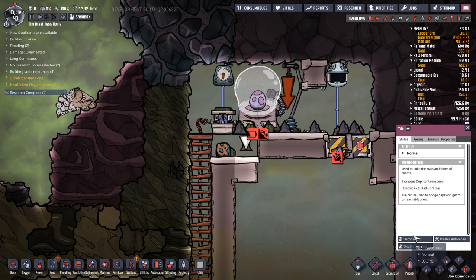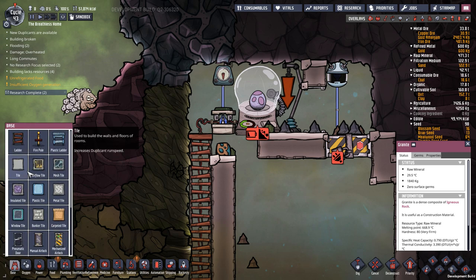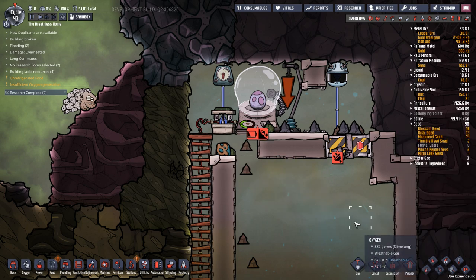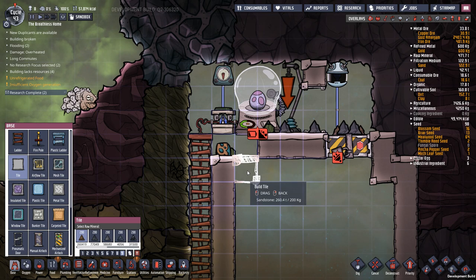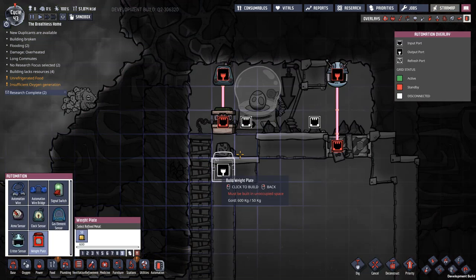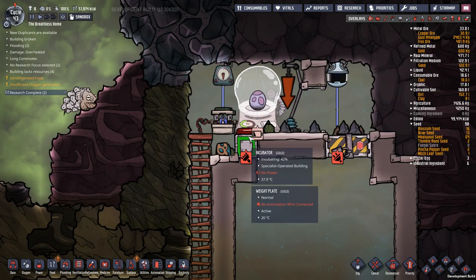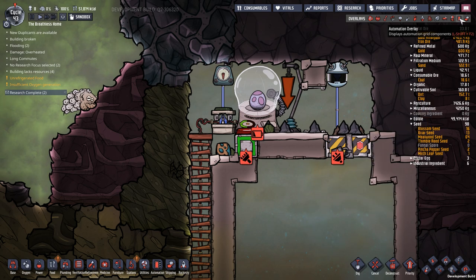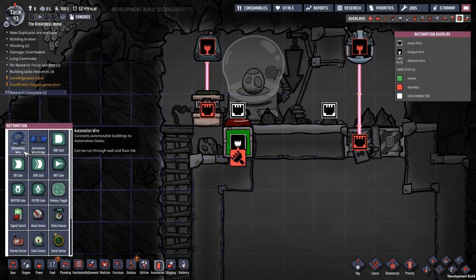The other option — which in our case, because we're in a super low traffic area, is probably going to be the better option — is under our automation we have a weight plate, which we do have access to. I'm going to set that to active if below 25 kilograms. Then if we hook up a little bit of wire here — at the moment you can see it's off, and we actually want it to stay off.